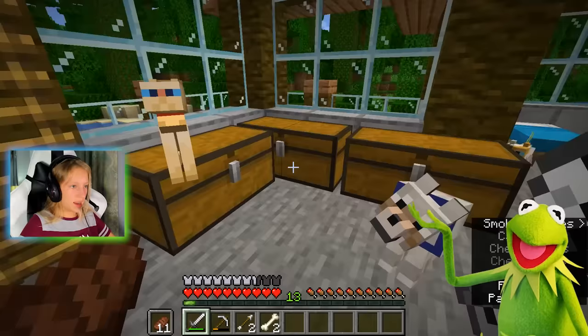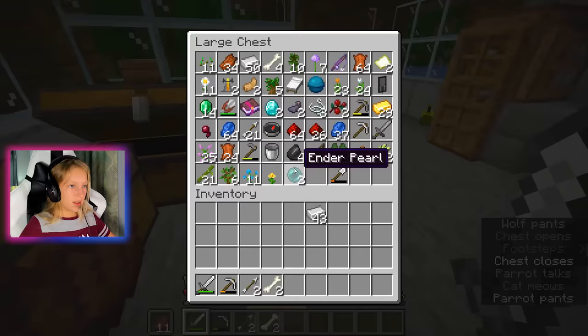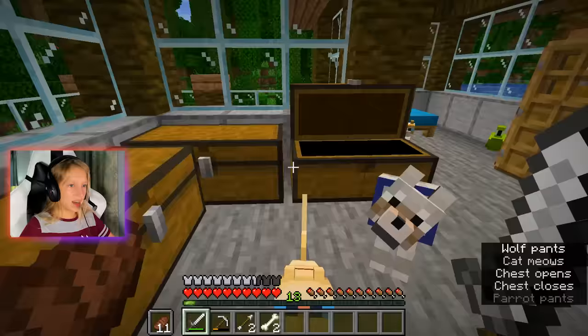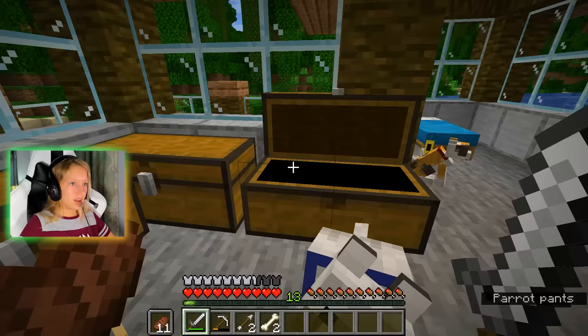Oh my god, my cat's up here — sorry Yuki. I got full blocks, building blocks, except the slabs and stairs. And then here I got other building blocks, and then here I have items and stuff. The bed should probably be in there. I also switched the color of my bed because my other bed was a little boring — white isn't ugly but it's boring. So I got a blue bed.